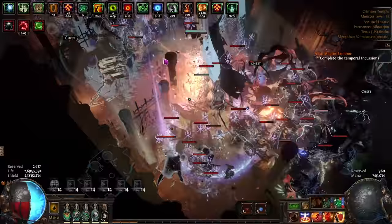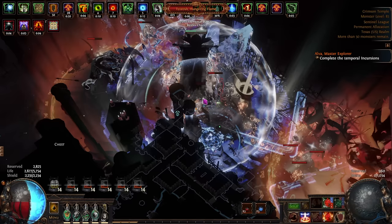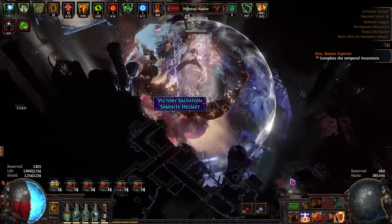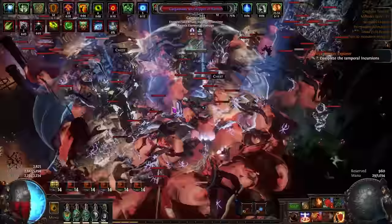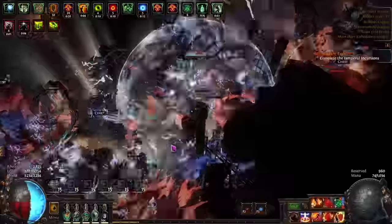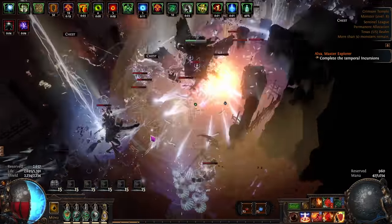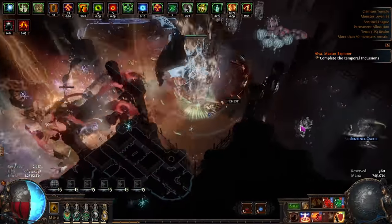This allows us to get screen-wide explosions and clear. Beyond that, we're using pretty standard defenses for an Inquisitor — maximum resistances through Aegis Aurora as well as Melding of the Flesh, and since it's an Aegis Aurora build, we're gaining a bunch of energy shield back due to stacking armor. We also have 75/75 block. Some later versions of the build go low-life if you can obtain the gear, but you absolutely do not need it.